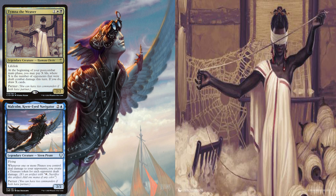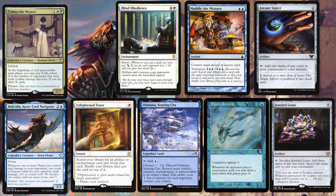Going third, we have Acorn playing the partner pairing of Malcolm and Tymna. His opening hand contains a Blind Obedience, Bottle of Mixture, Arcane Signet, Enlightened Tutor, Otawar Soaring City, Mystic Remora, and a Jeweled Lotus.